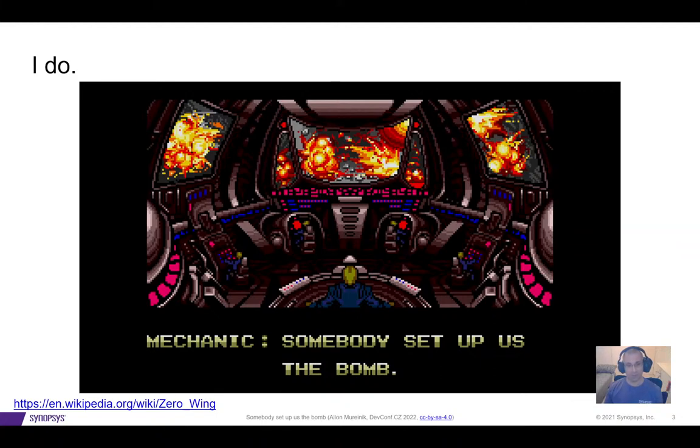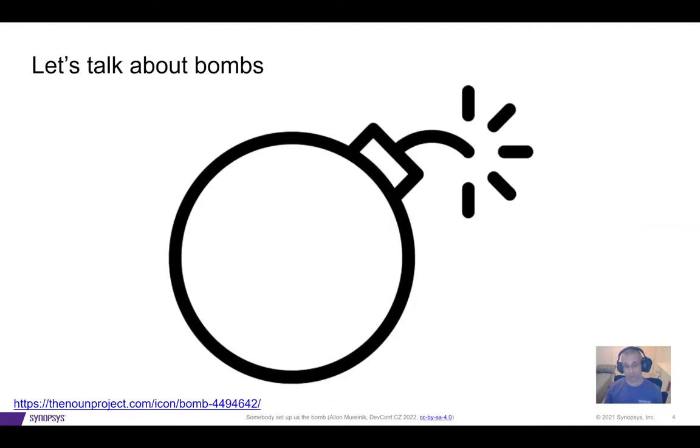References aside, let's talk about bombs. Specifically, I want to discuss XML bombs. XML bombs are a vulnerability where an attacker can send a very small XML and abuse XML entities to cause this small payload to create a huge artifact in memory, essentially denying service and using up all the memory for the application to serve legitimate requests.